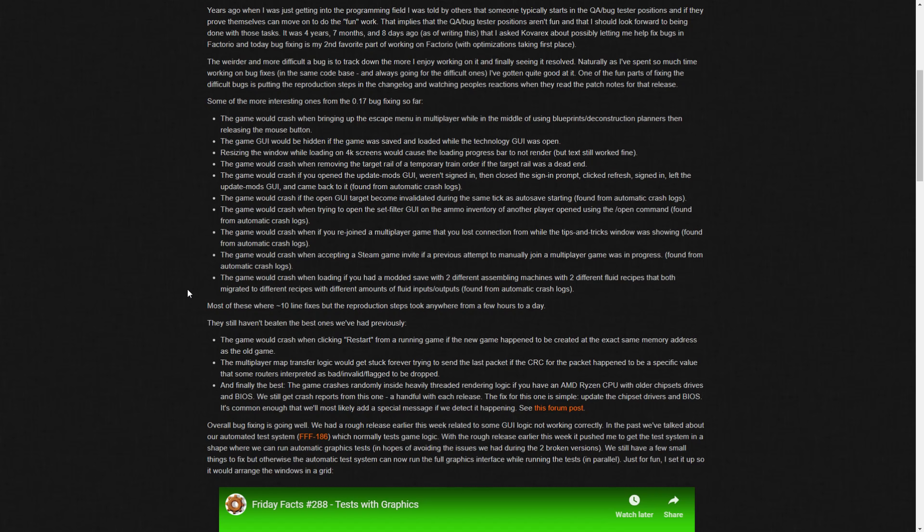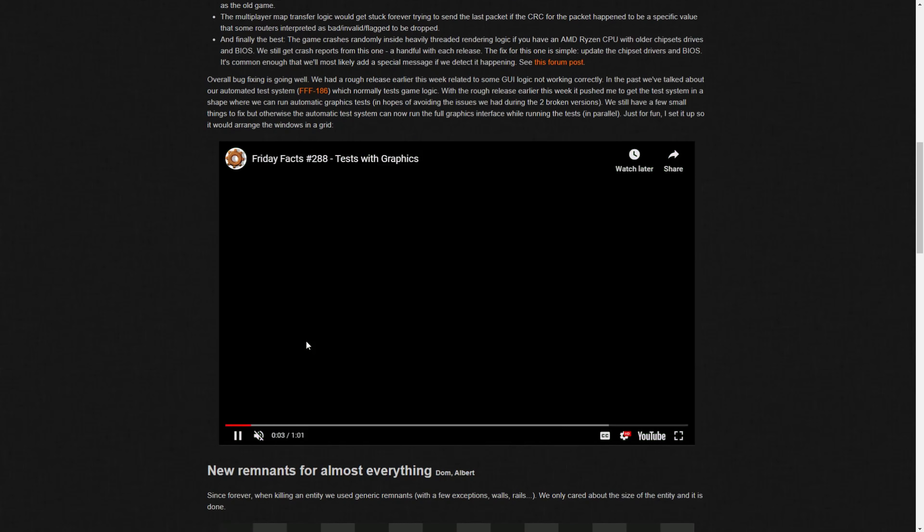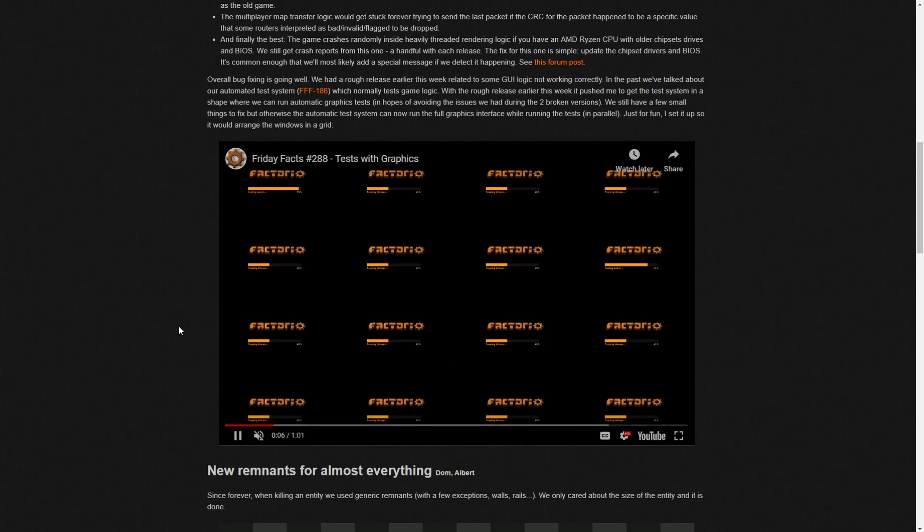Overall bug fixing is going well. They had a rough release earlier this week related to some GUI logic not working correctly. In the past they've talked about their automated test system - FFF 186 - which normally tests game logic. With the rough release this week it pushed Rseding to get the test system into a shape where they can run automatic graphical tests, in hopes of avoiding issues like the two broken versions. The automatic test system can now run a full graphics interface while running tests in parallel, and he set up the windows in a grid.